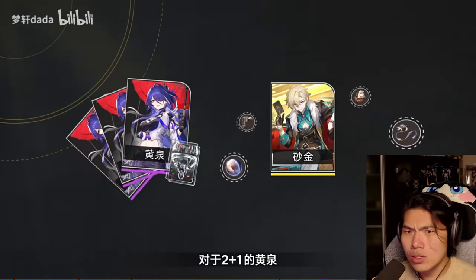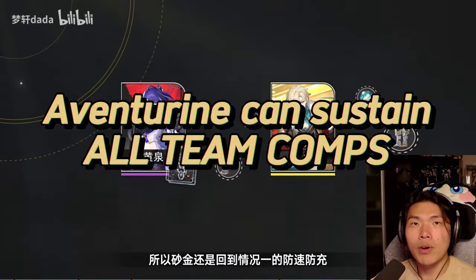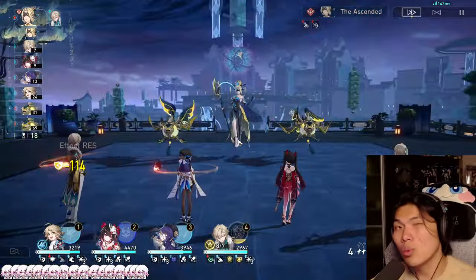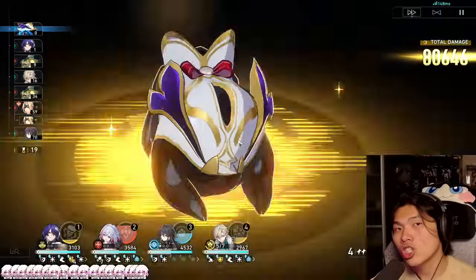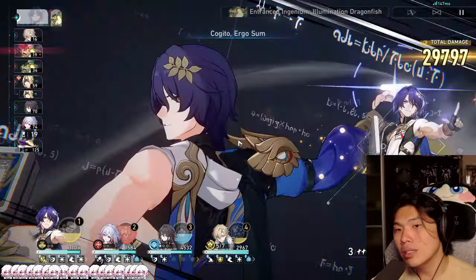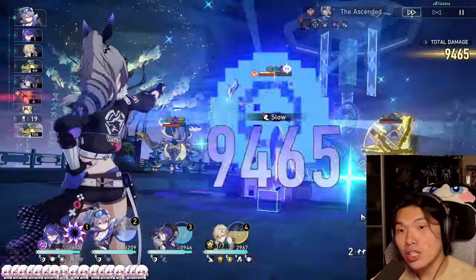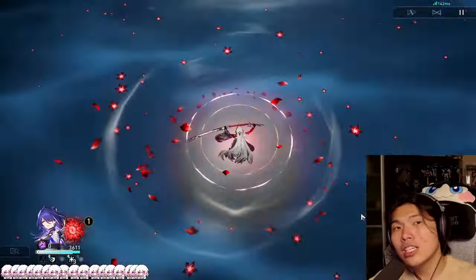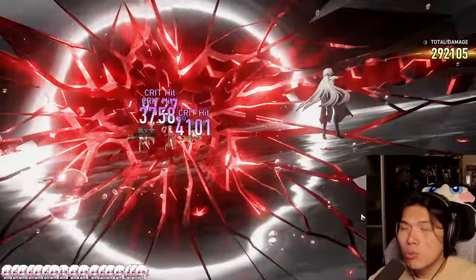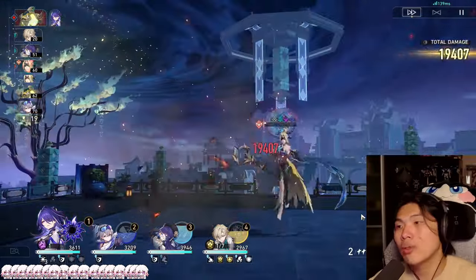Moving into Aventurine's team compositions: he can sustain pretty much any current team comp, ranging from hypercarries, dual DPS, or even DOT teams — although DOT teams will not benefit from the crit damage buff. This is possible because Aventurine has excellent sustain with almost 100% uptime on shields, as well as excellent damage capabilities that stack up over time and can potentially save big damage from being wasted on a mob with only 10 or 20 HP remaining. That is Aventurine's chip damage true value.